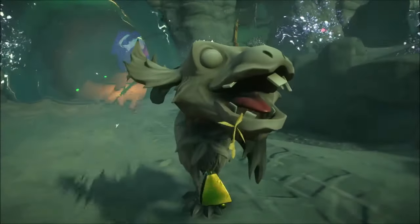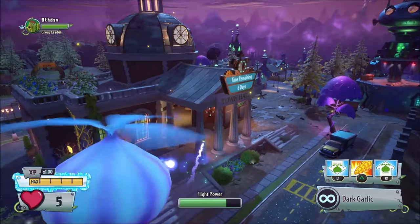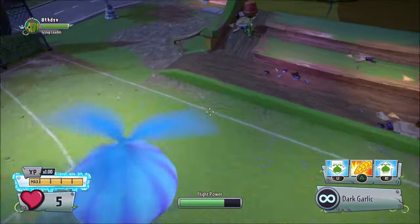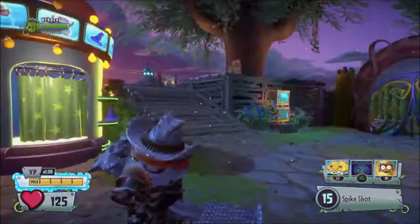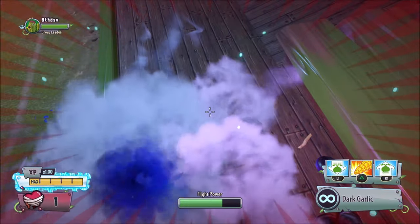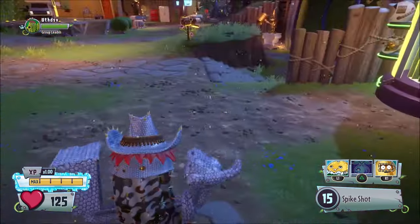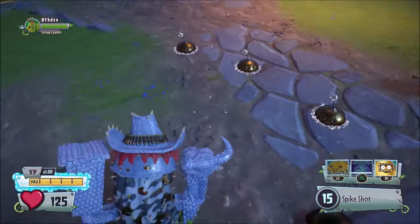One odd fact for Dark Garlic Drone is that it is the only plant that can kill itself with its primary weapon. To do this, you have to go near any wall or floor and shoot — this damages the drone. I don't know why this drone can do this and find it really strange. It doesn't make a difference to Dark Garlic Drone since its shots are easy to land, so you would not need to go near enemies and won't hit yourself by accident. It would have made more sense for the developers to have added this to every other drone to prevent close-range shooting, as the other drones' bullets are ten times harder to land.